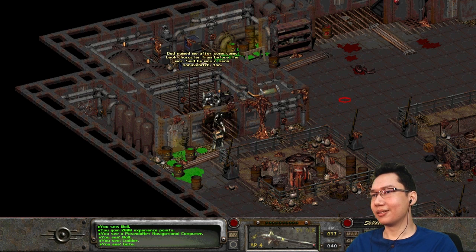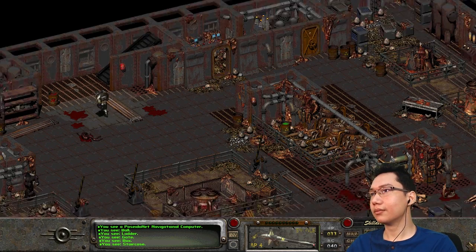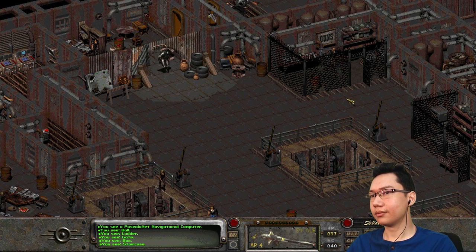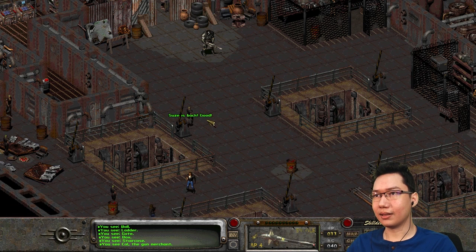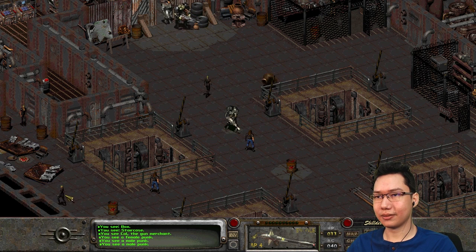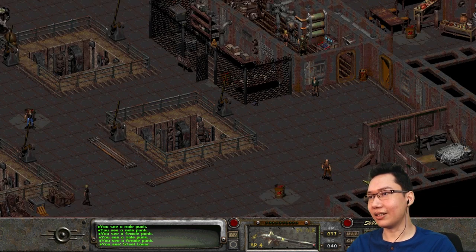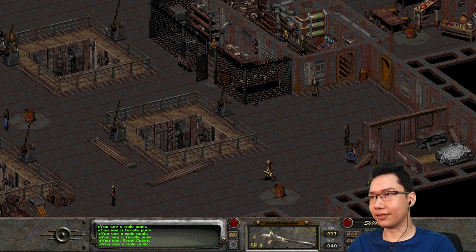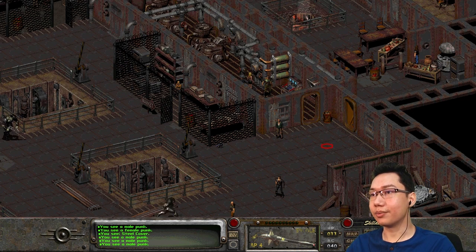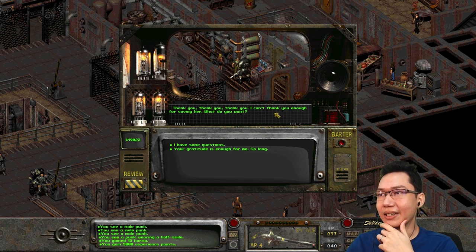Who's Badger? I must have missed a quest — to go save a woman. There's nothing down here, I think — just some generators and stuff. Now who's Badger? Cal — Suze is back. A male punk, female punk — these are just generic characters. That one looks different. Badger is here — this guy. Did I talk to this guy? He says: 'Thank you, thank you, thank you — I can't thank you enough for saving her. What do you want?'